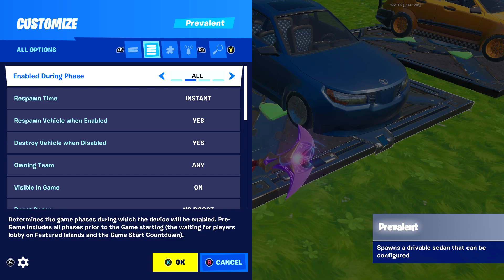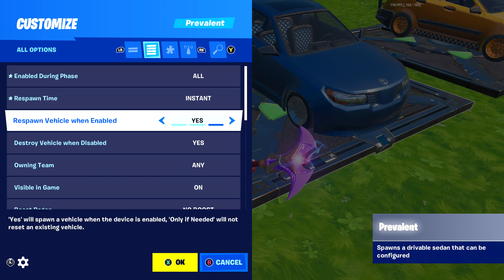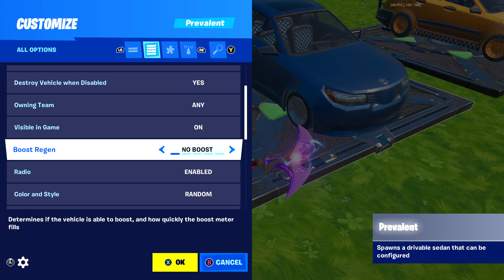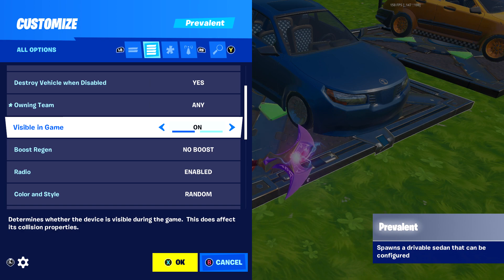If you go to the settings of the car - this is the same for all of them - you have the 'when enabled' option which you'll usually want on. There's respawn time, and 'respawn vehicle when enabled' and 'destroy vehicle when disabled.' If the car belongs to a team, no other team can use it, which is pretty cool for game modes. There's also a visibility in-game option which you'll usually want to turn off.